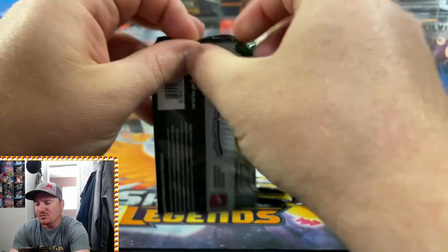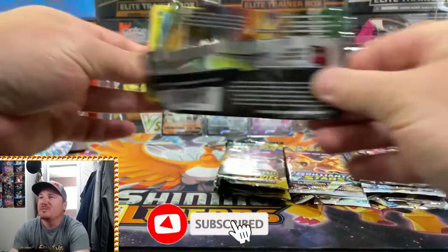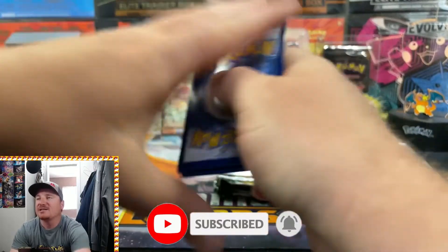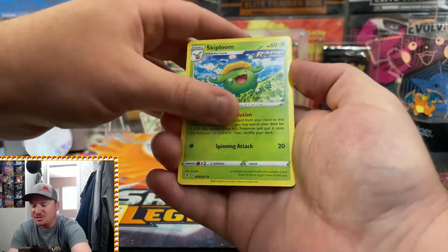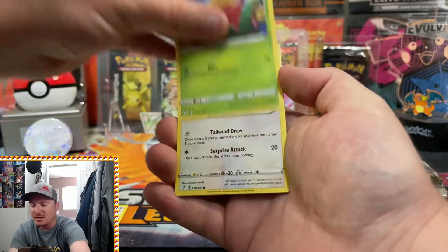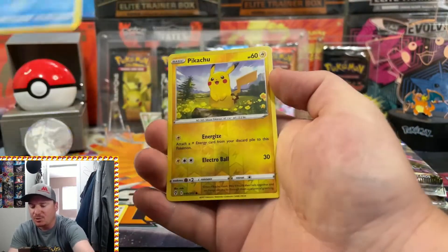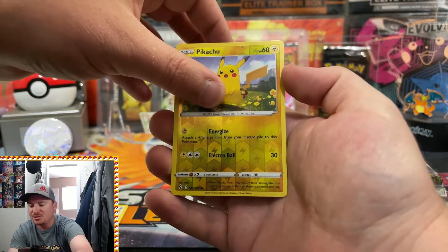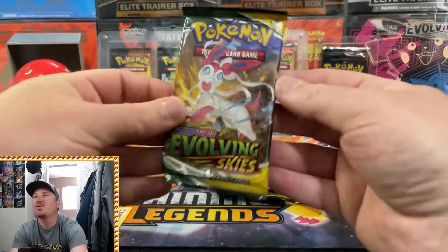If you guys are new to the channel, or this is your first time here, make sure you get down there, smash that subscribe button, turn on those notifications so you guys don't miss out on any of our openings. We've got a Grass Energy to start this one off. Elemental Badge, Shopping Center, Gossip Floor, Fletchling, Scraggy, Hippopotamus, Time Pole. Pikachu in Reverse — everybody loves a Pikachu — and a Non-Holo Tropius for the Rare.